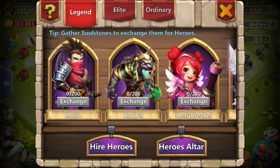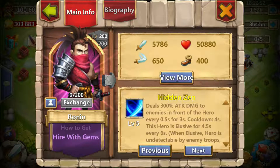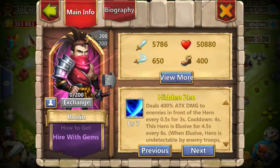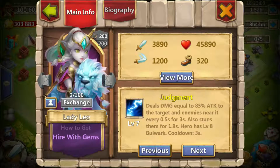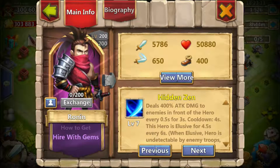Here's Ronan, the new hero. He's pretty badass, not gonna lie. The hidden zen skill is nasty — I've seen a couple videos with him in battle and he looks pretty OP to me. He looks like the best hero that's ever dropped in Castle Clash overall. That's a bold statement, but he has the highest attack in the entire game and he goes invisible, which is a whole new aspect we've never seen before.